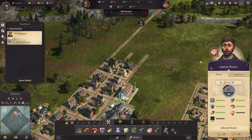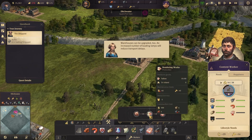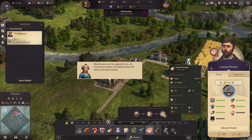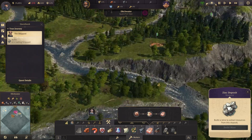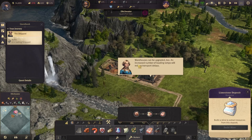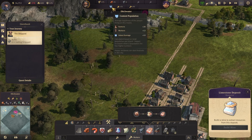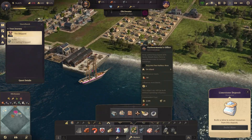What else do you guys need? We need soap — and we do have a pig farm already. I need steel to do that. Do we have enough? We have one, we just need one more. Okay, you guys are happy — wait, you guys are not happy again. All right, let's start building the shipyard.